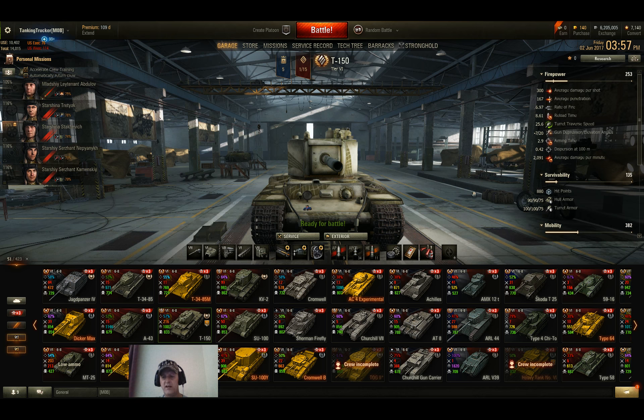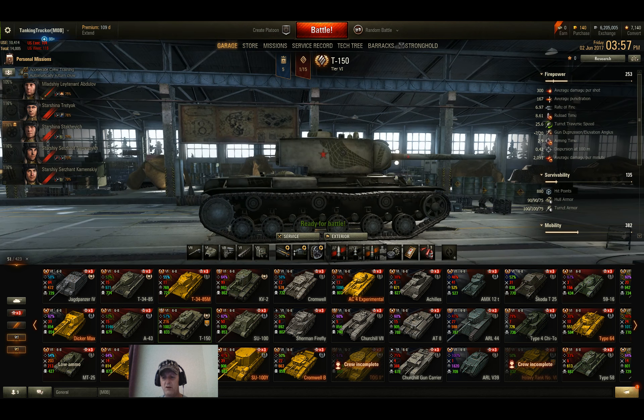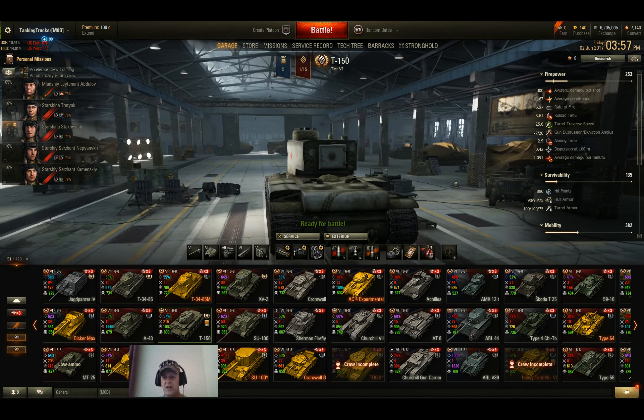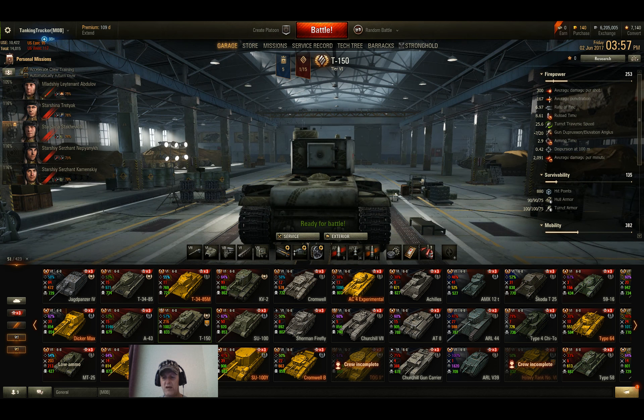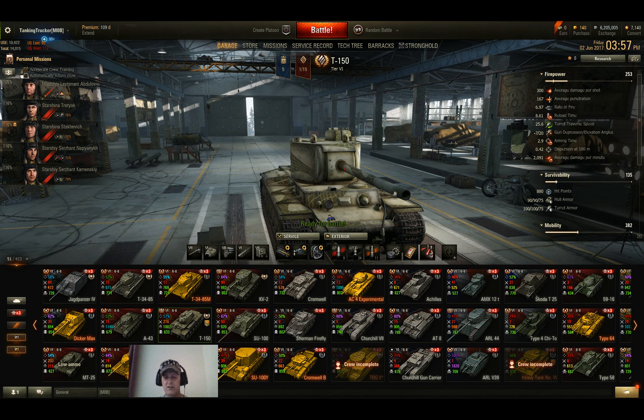You get 880 hit points, decent armor at 90mm on the hull and 100mm in the turret front, 90mm on the hull side and 100mm on the turret side, and 75mm on the hull and turret rear. So it's decently armored.